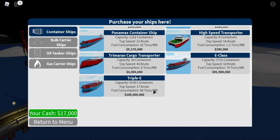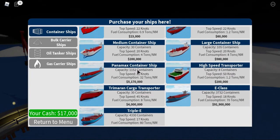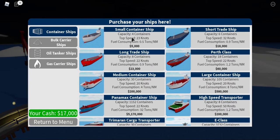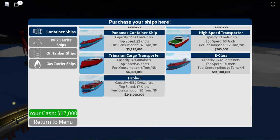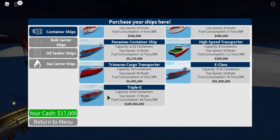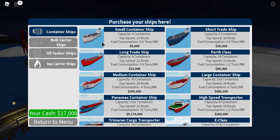Oh my god — 149 million! And fuel consumption jumps to 80 tons per nautical mile — 80 tons! Whereas mine is only 0.5 tons. It can carry 4,330 containers, whereas mine can only carry 4.